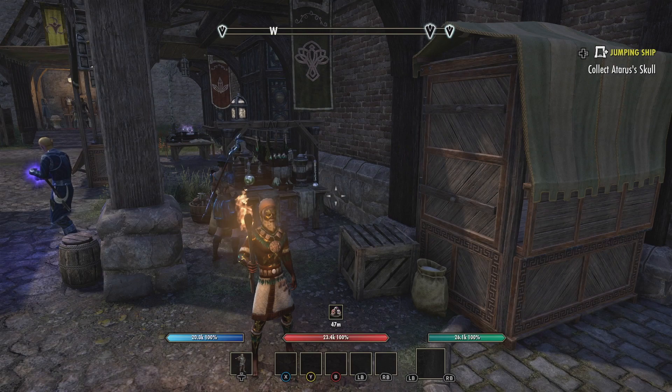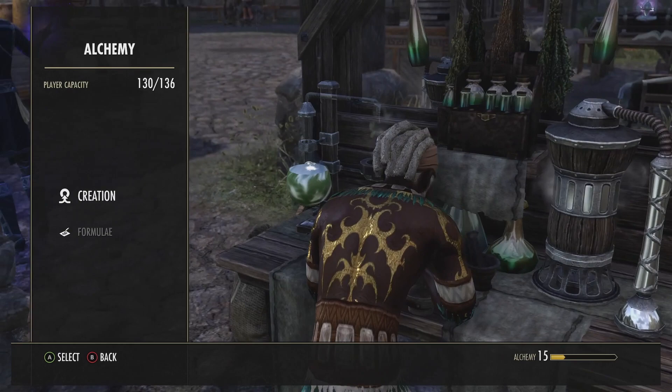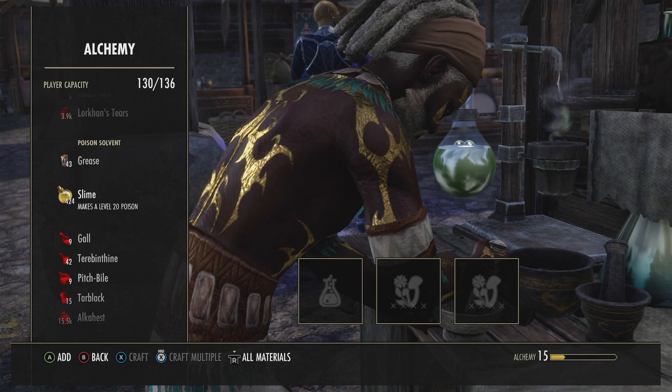And it got me up to level 15 that fast! So what we're going to do is go from 15 to 50 in one shot. We're going to do alchemy - we're going to do creation. Now for him, what I can use is slime. I went and bought some slime - it was about 20,000 a stack.